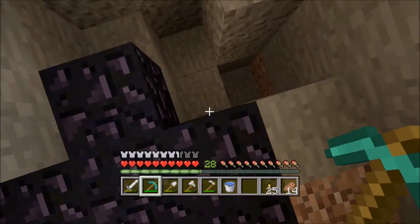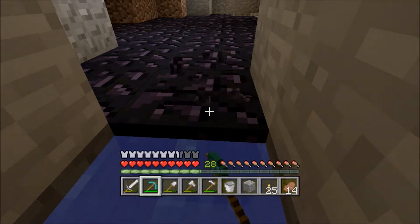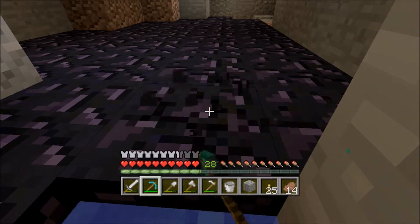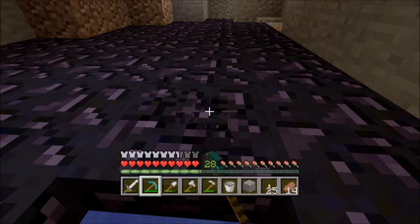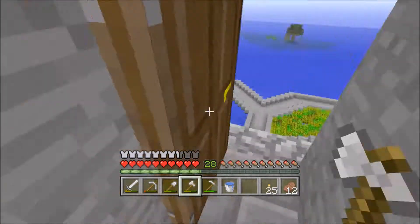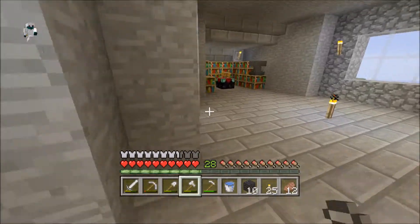We're actually in the mine where we originally got our obsidian — at least I think so. I noticed the holes in the corner and realized this is where we got it before. We only need two but I'm going to grab about 10 just in case I want to make another portal in the future. I ended up back at the house with 10 obsidian. I also moved our door slightly to look a bit better.